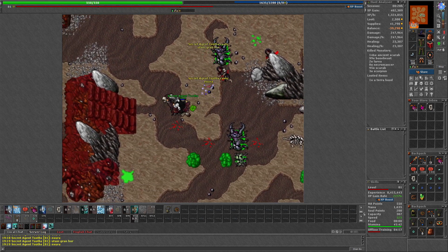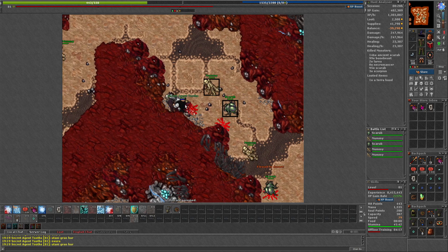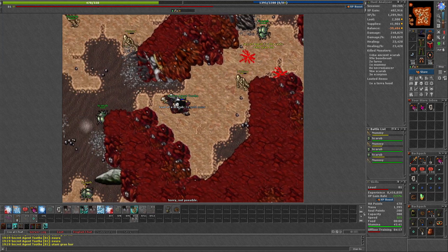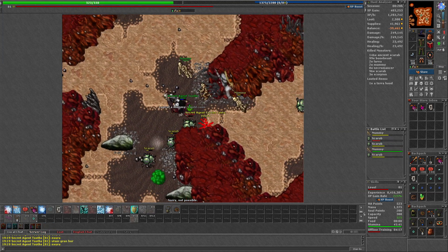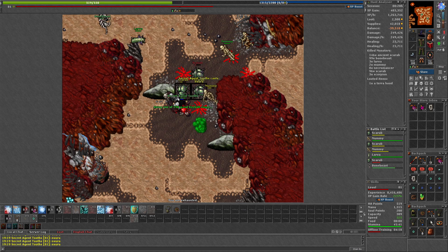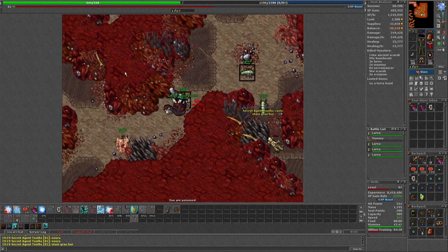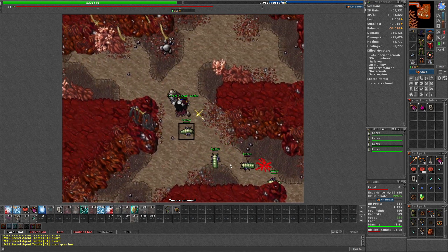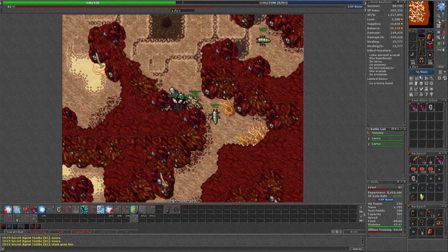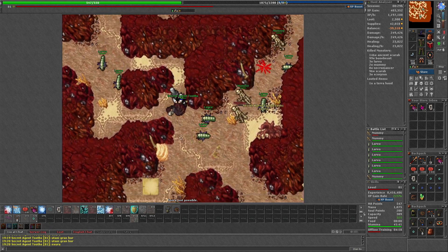I really think with proper rotation — which I don't have down as well — and a better loop with better-timed UEs, you could push 1.7 to 1.8kk without a doubt. I know it can definitely happen with some tweaks on the hunter's end. The spot was pretty awesome considering how easy it is — we only had one or two near-deaths, and that was just stupid positioning on my part. Maybe swapping boots of haste for terror boots and a time ring to keep mobility while lessening damage taken, but it's really not that bad at this level.